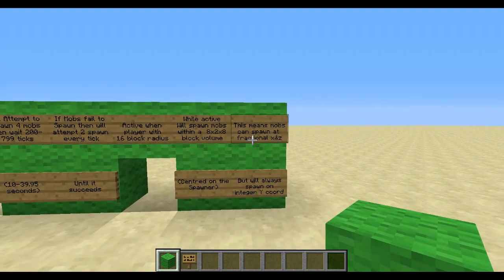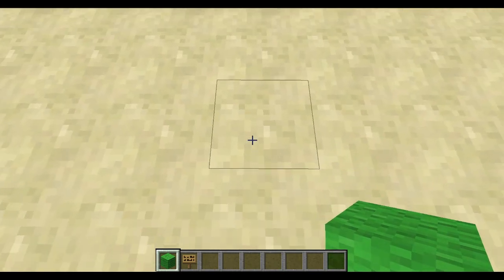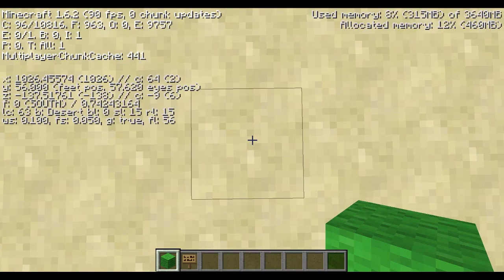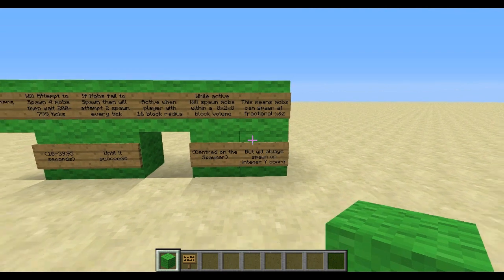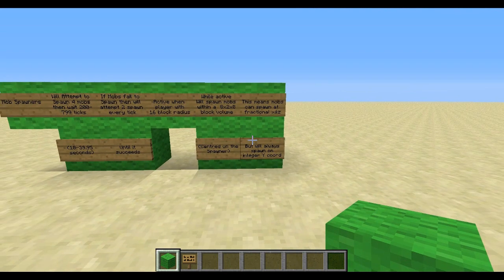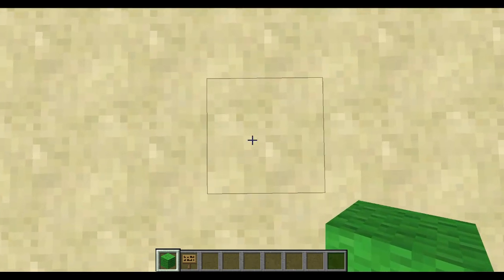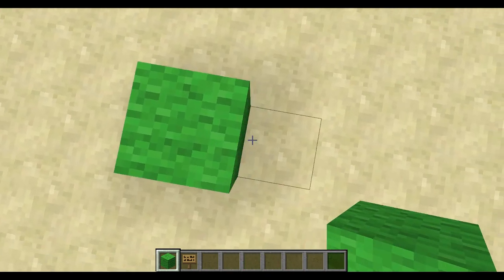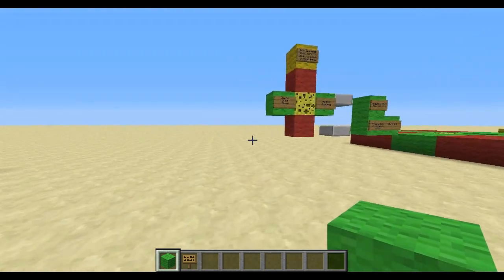This is the most important bit that most people don't understand: mobs can spawn at fractional X and Z coordinates. They don't always spawn in the middle — they might spawn on the edge, on the corner, at any point on the block on the X and Z coordinates. But they'll always spawn at integer Y coordinates, so they'll always spawn on a solid block or on top of an air block. They won't spawn partway through a block. That's also very important.